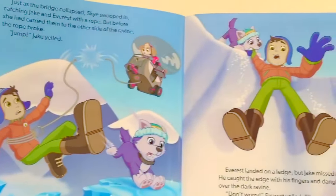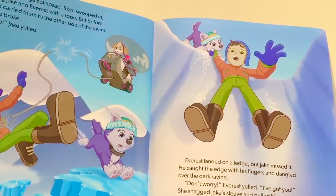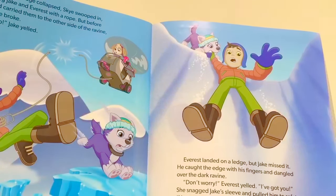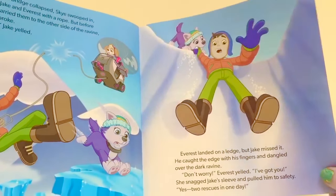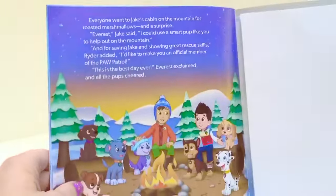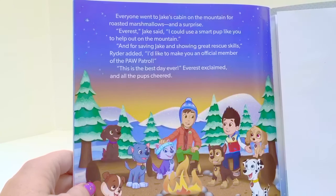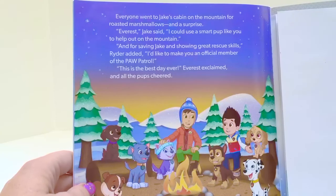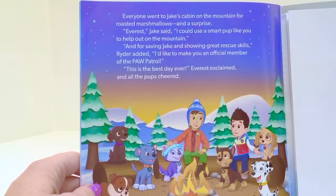Jump! Jake yelled. Everest landed on a ledge, but Jake missed it. He caught the edge with his fingers and dangled over the dark ravine. Don't worry, Everest yelled — I've got you! She snagged Jake's sleeve and pulled him to safety. Yes! Two rescues in one day! Everyone went to Jake's cabin on the mountain for roasted marshmallows and a surprise. Everest, Jake said, I could use a smart pup like you to help out on the mountain. And for saving Jake and showing great rescue skills, Ryder added, I'd like to make you an official member of the Paw Patrol. This is the best day ever, Everest exclaimed, and all the pups cheered.